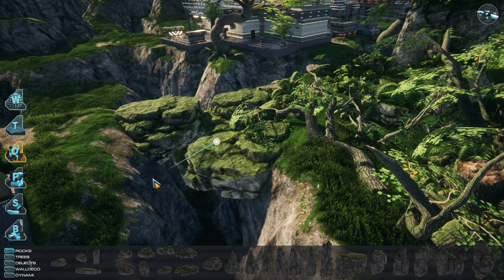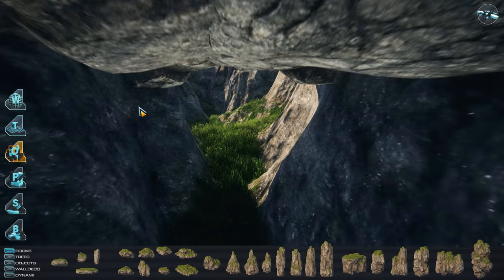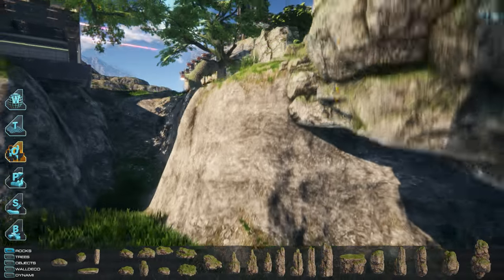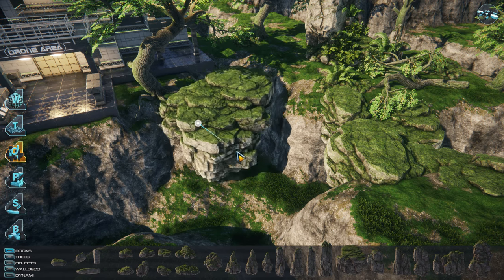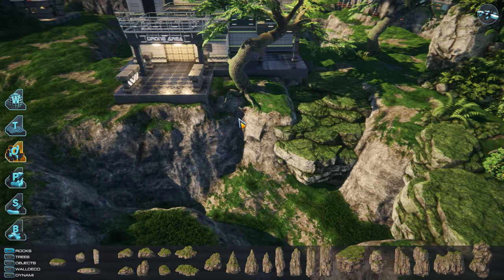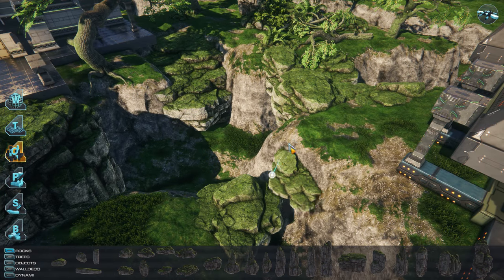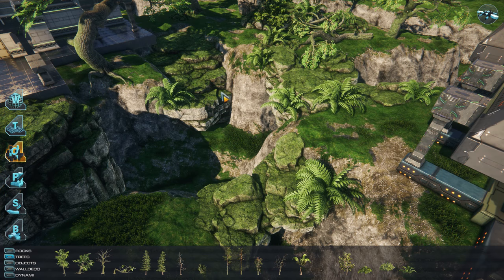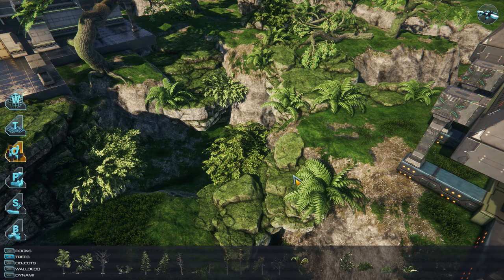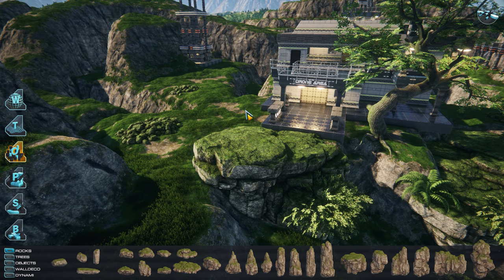With rocks and vegetation on top, you can create nice formations. We will add a preset creator for this later. With such formations and clever placement, you can create nice caves and natural rock bridges to add visual uniqueness and also interesting, gameplay-relevant level designs to your arenas.